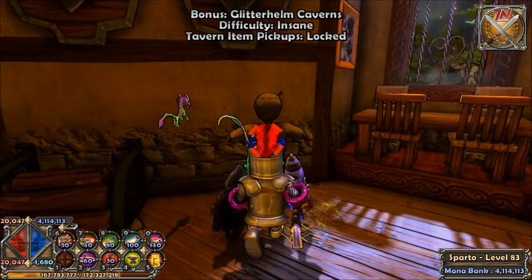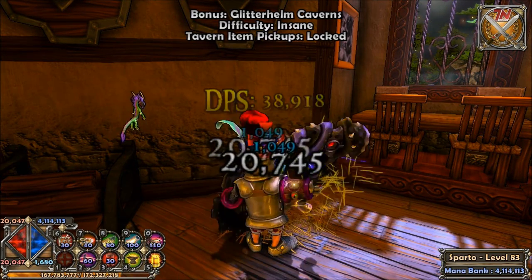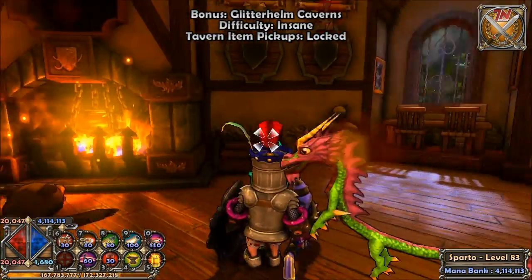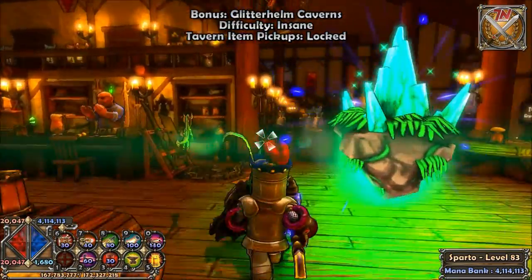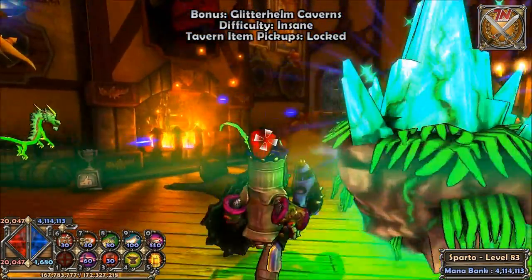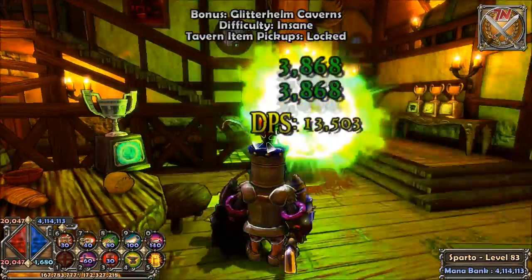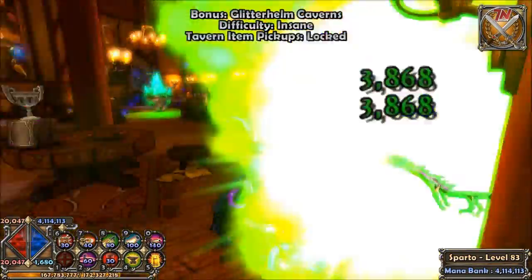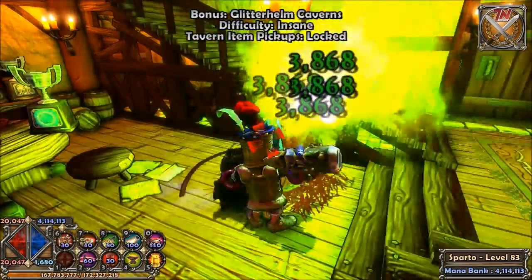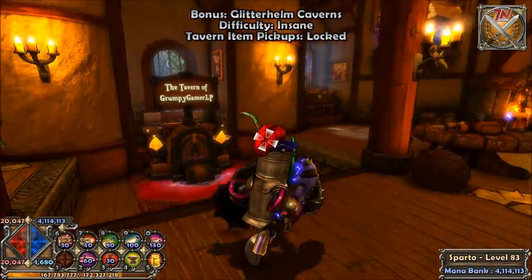Next I want to show you the dummies. These are for looking at your DPS. If I attack this guy right here — I'm just holding down my mouse button — it's going to tell me how much DPS I'm doing. I'm doing about 39k damage per second. There are two dummies: this one your pet won't attack, so you can measure your own DPS, and this one your pet will attack. So you can measure your DPS and your pet's combined.